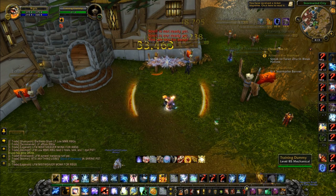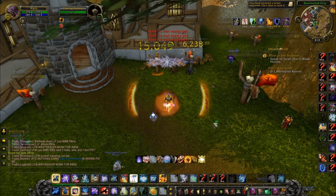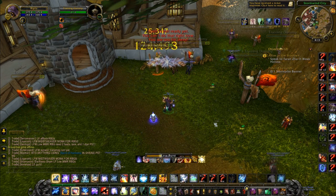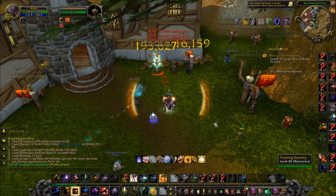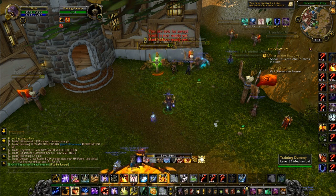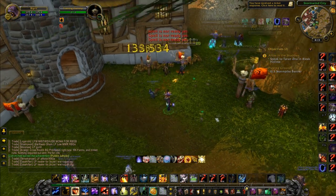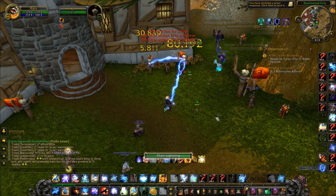The key to the procs is Ascendance. I like to use Spirit Walker's Grace so I can remain mobile, and I pop Stormlash during Ascendance — there's no reason not to. You get all these crazy procs and non-stop Lava Bursts. Keep Flame Shock up on every single target — if it falls off, that's something you always need to maintain.